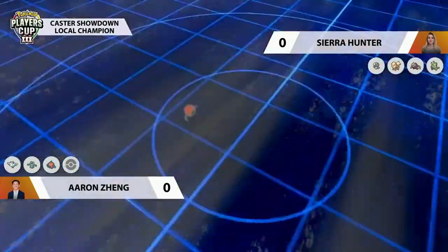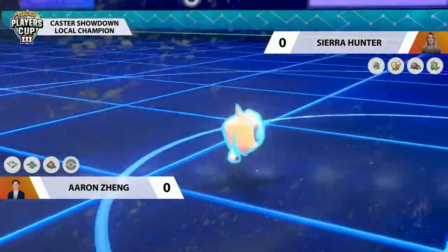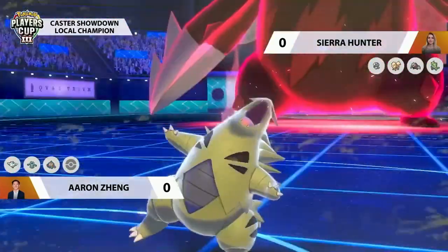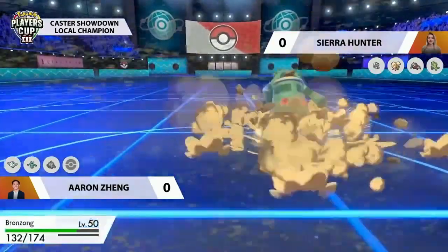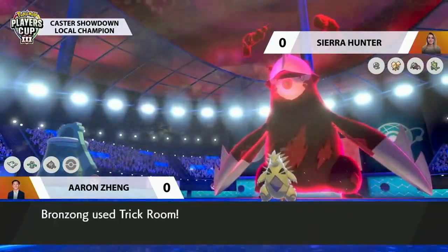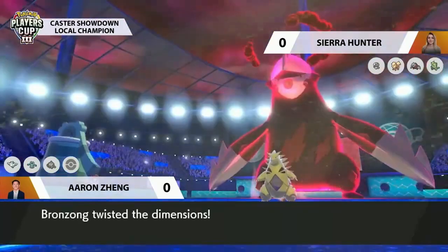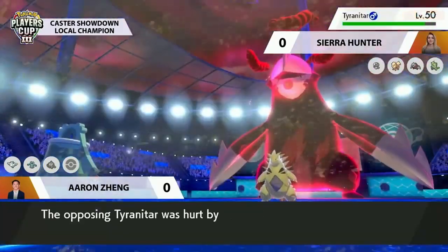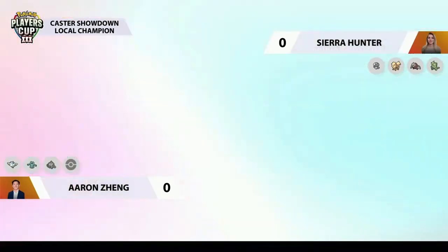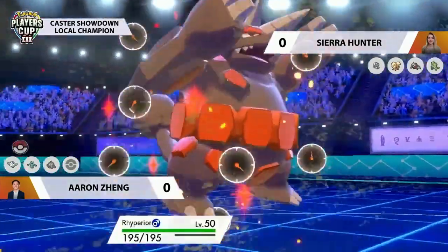Excadrill is back in action, going for Max Rockfall into Rotom. With the additional damage from Lash Out the previous turn, it picks up a solid KO. Tyranitar connects Rock Slide on Bronzong — there's a flinch chance, but Bronzong wakes up and goes for Trick Room! Aaron demonstrating the flexibility of his team: went super speedy at the beginning with Max Airstreams and Bulldoze, and now has Trick Room on the field with speed advantage flipped to Sierra's detriment.